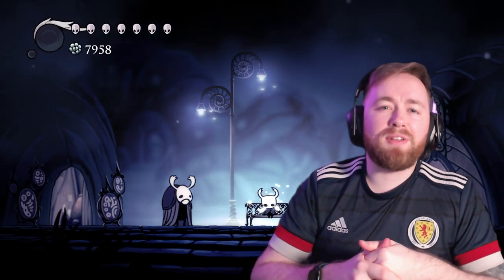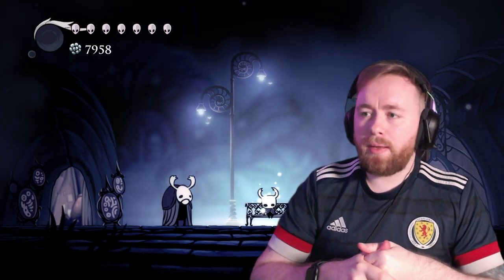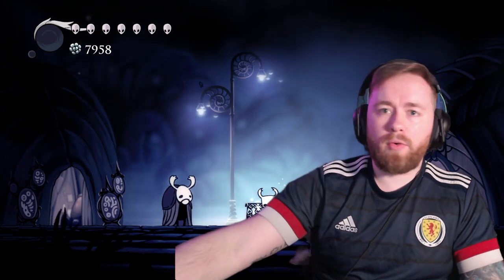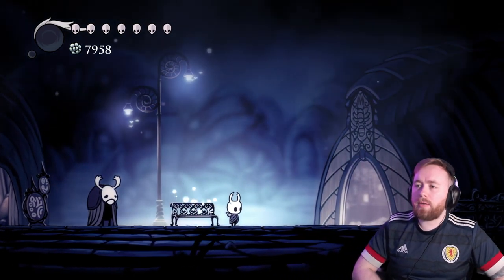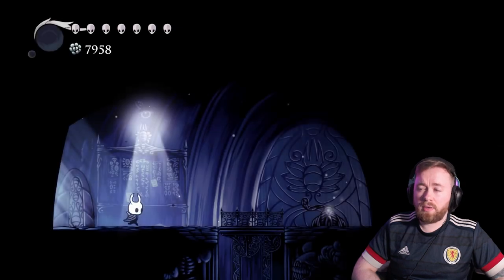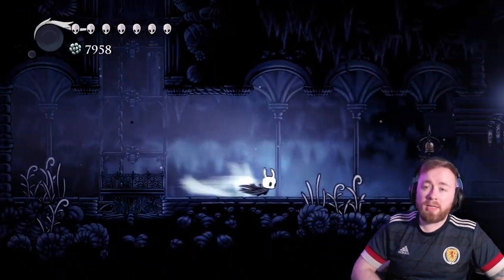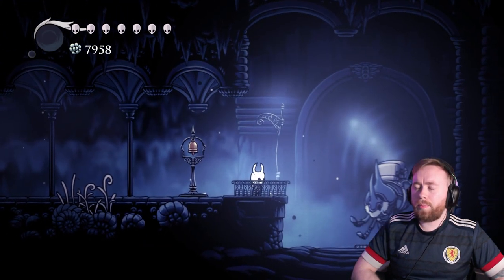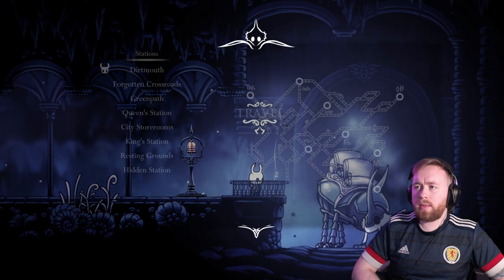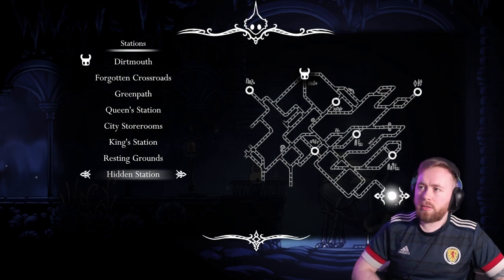Hello wonderful people, I'm IvorScotland and welcome back to part 9 of our Hollow Knight playthrough. We are gonna get right into it. We've got a whole bunch that I plan on doing. We are gonna be heading to the King's Station and we're gonna be checking out some of the stuff on the far right of the map. We are hoping to get some of the essential upgrade stuff through there.